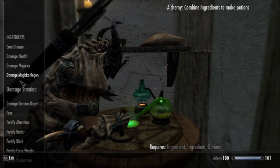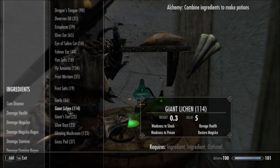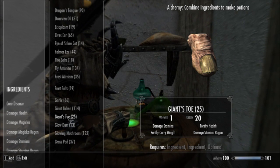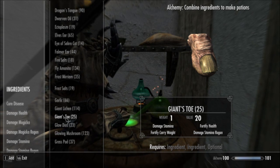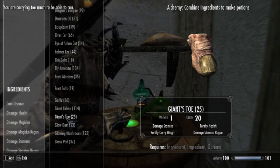Most people also know that the Giant's Toe ingredient in particular, for whatever reason, has a huge value multiplier whenever you use it for anything that does Fortify Health, Fortify Carry Weight, or even the two Damage Stamina properties. So feel free to experiment with those — you'd be surprised the value of potions you can make with Giant's Toes.